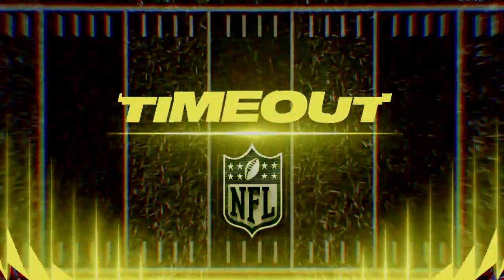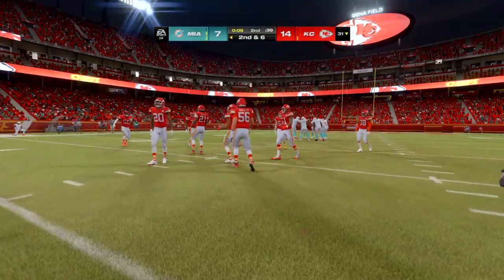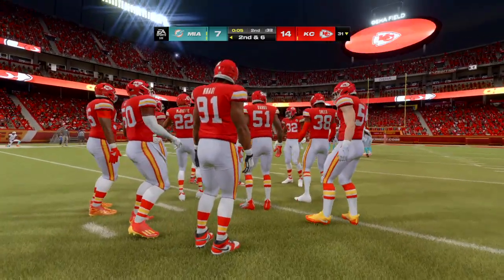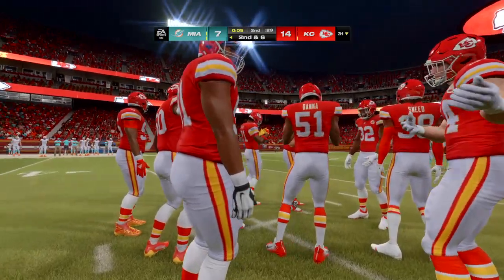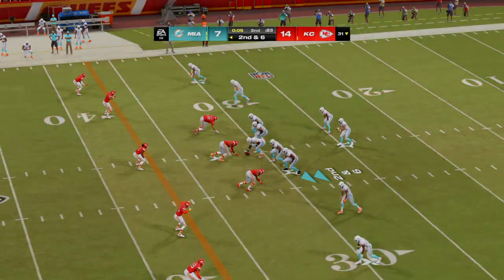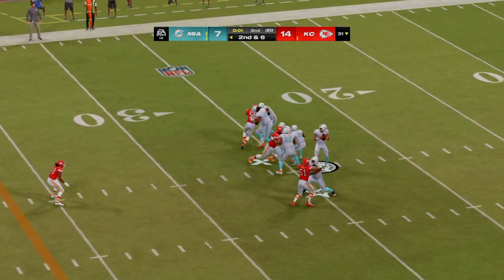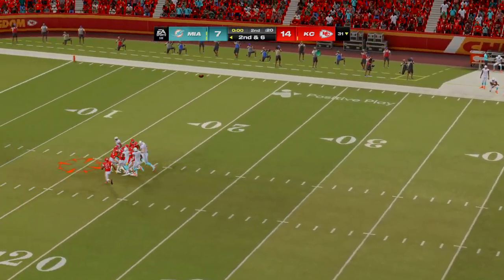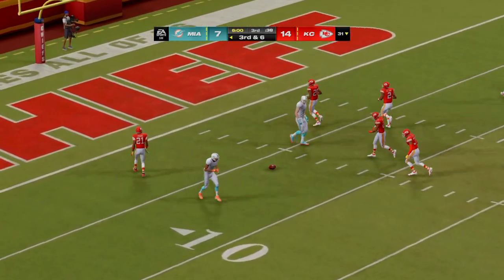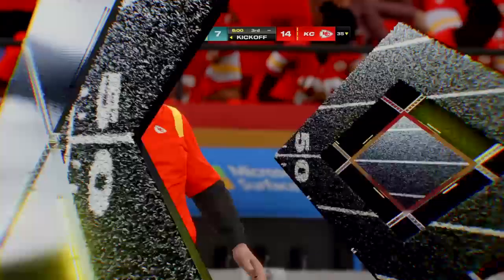They run on first down, able to get it forward for about four, then the offense burns a timeout with five seconds remaining in the second quarter. Tua takes a final shot before half, floating it over the middle deep — and it's knocked away, incomplete. Halftime here in Arrowhead with the Chiefs on top. Quickly over — third quarter, here we go.